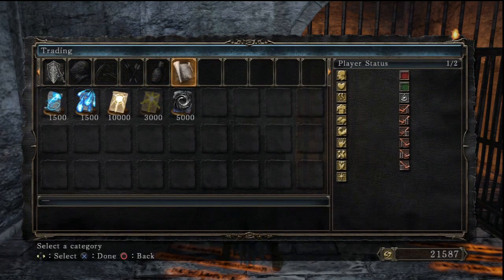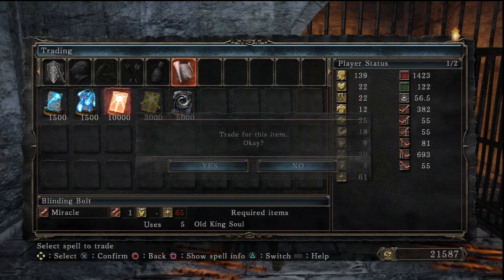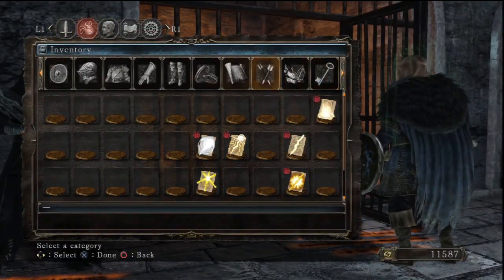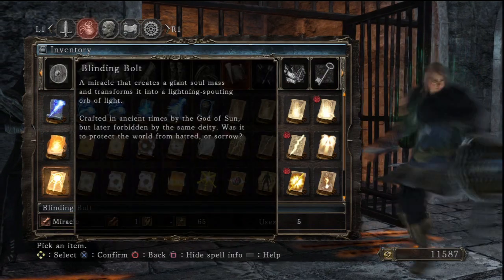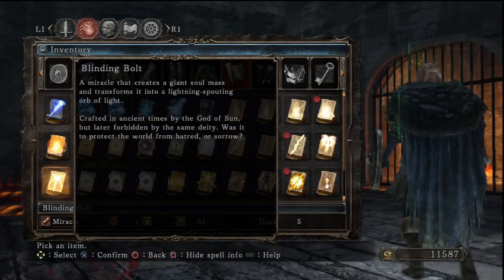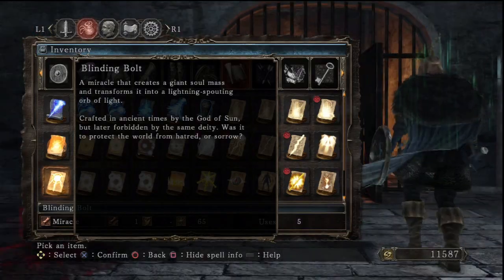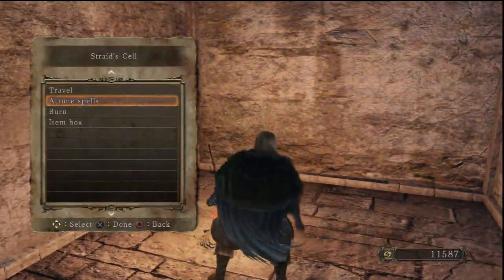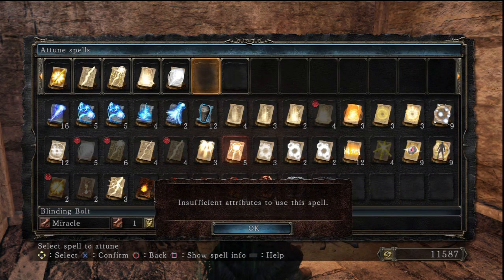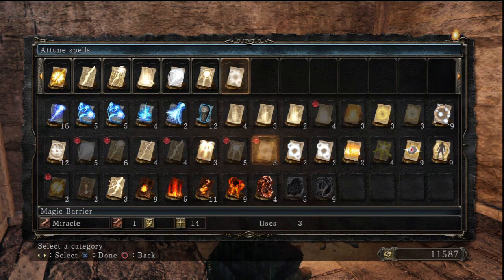I'm gonna trade for Blinding Bolt. It's only 10,000 souls. 65 faith - kind of ridiculous, but a very good spell indeed. Let's check out the description: 'A miracle that creates a giant soul mass and transforms it into a lightning-sprouting orb of light. Crafted in ancient times by the God of Sun but later forbidden by the same deity. Was it to protect the world from its hatred or sorrow?' It only takes one slot? Holy shit! That is very good.